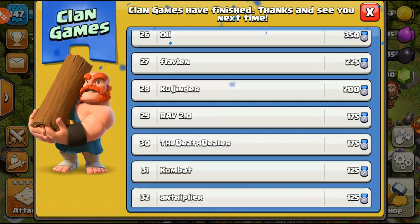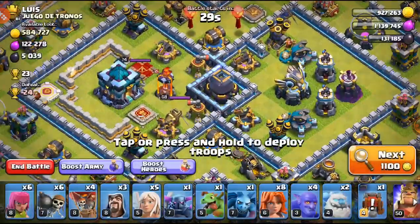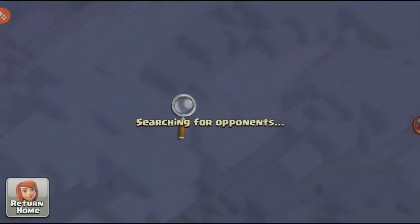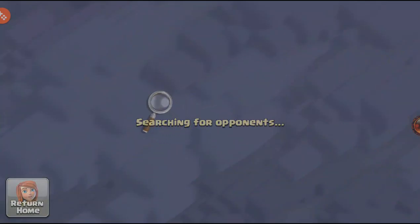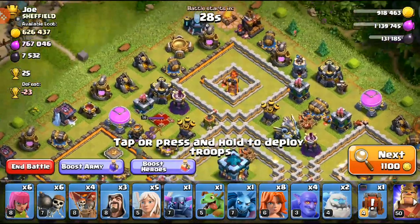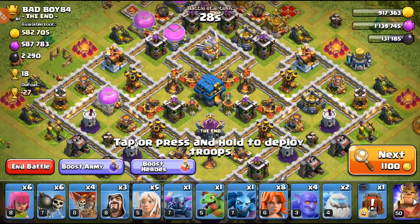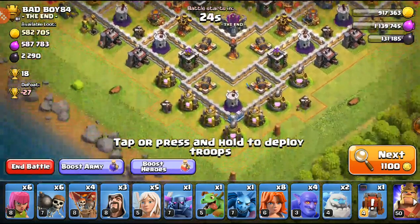GG to everyone who completed — we ended up sixth in clan games, which is awesome. We're going to hop into an attack before we end the video. Farming has been a little slow during clan games and I haven't been doing much attacking on the TH12 — just been busy. The book of spells probably isn't the best book, but you take what you can get. Hopefully next clan games next month will have better rewards.